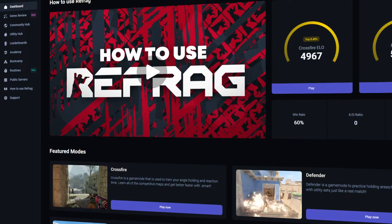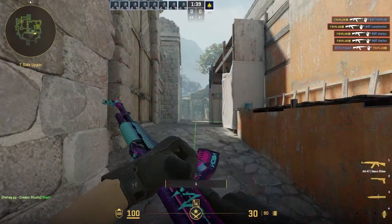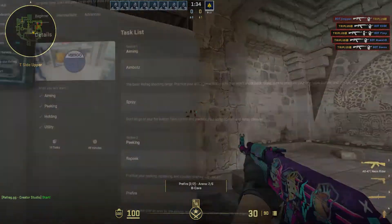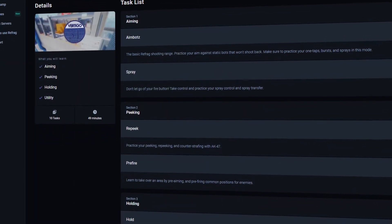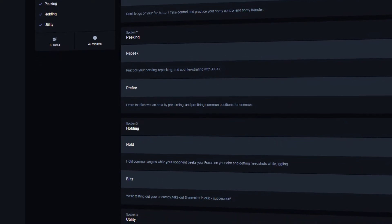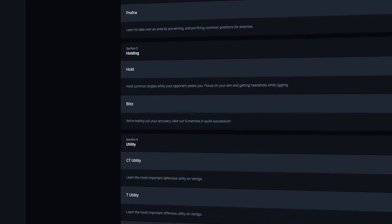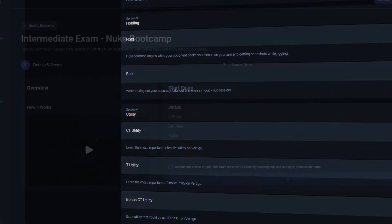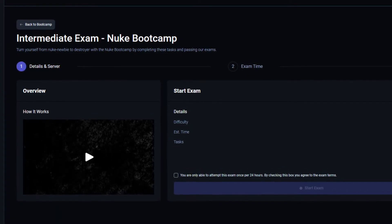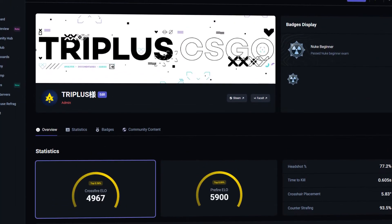Next, let's talk about Bootcamp. Bootcamp is essentially a training plan designed to help you master utility, aiming, and positioning on any map you want. You'll select which map you want to master, and from there complete specially designed tasks covering utility, angle clearing, common fight simulation, and CT side defending. After completing all the tasks, you will head into the exam phase where, if you pass, you will be awarded a badge signifying that you have completed that Bootcamp. This is a great way for any player to master the fundamentals of each map.